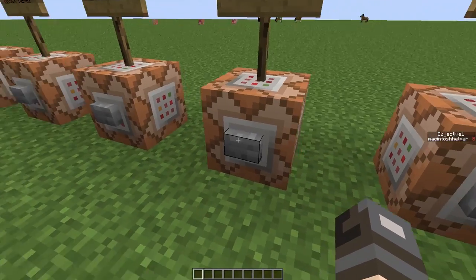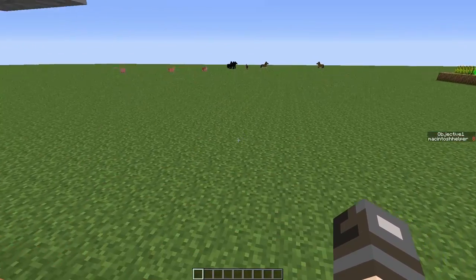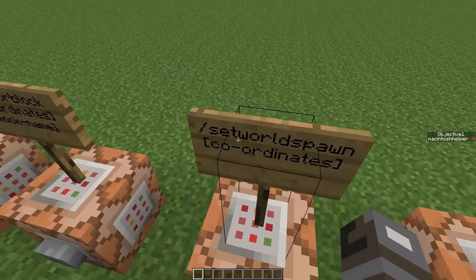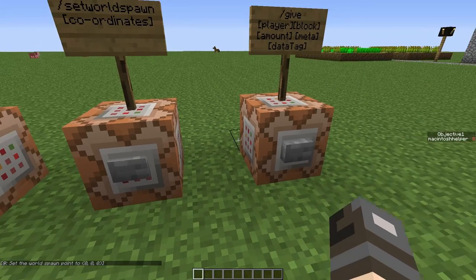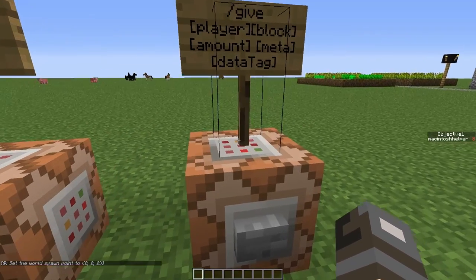You can set a world spawn, which is a command I'm sure many people are looking forward to using. This will be especially useful for servers. Right-clicking this sets the world spawn to 0, 0, 0.